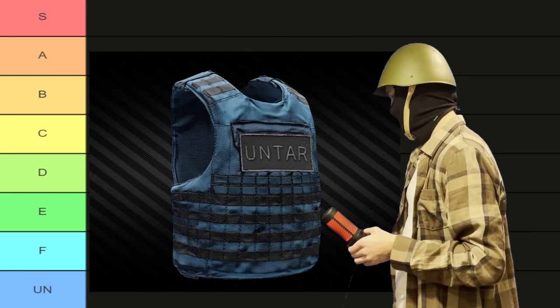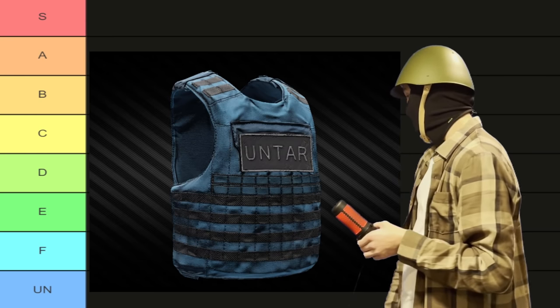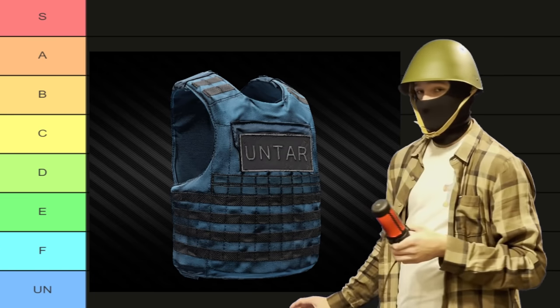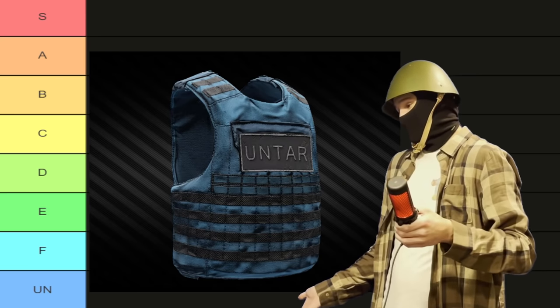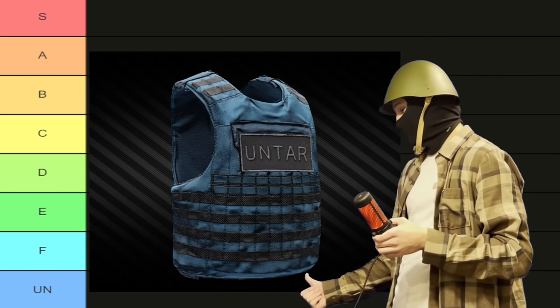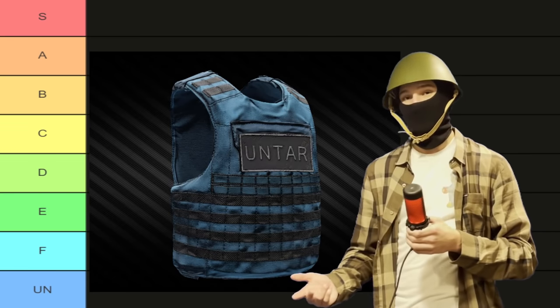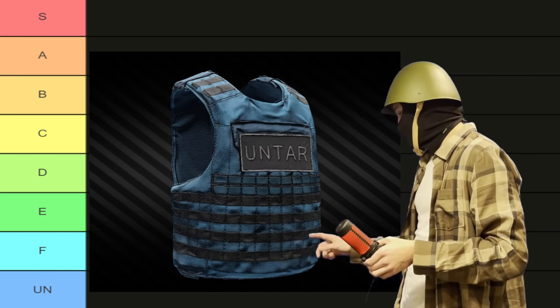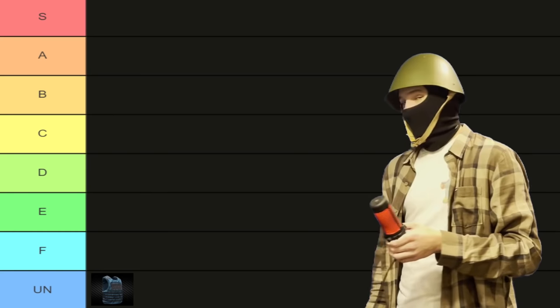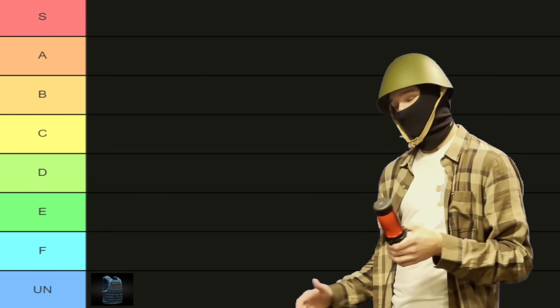First of all, we have the UN armor. I think I have made it abundantly clear as to why I utterly despise the UN stuff in Tarkov, but the abbreviated version is that it is bright blue, used in an annoying quest, and it is part of the UN, which doesn't really do a whole lot. So I feel it's completely justified being placed at the complete bottom of the tier list. With that out of the way, we can actually begin the genuine tier list.